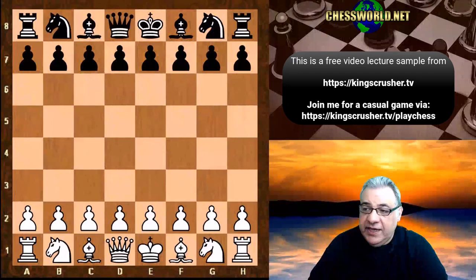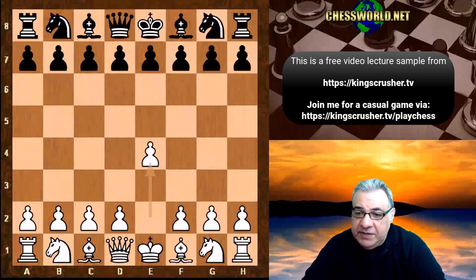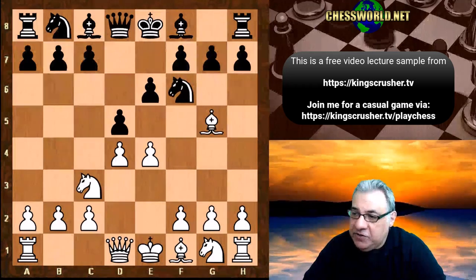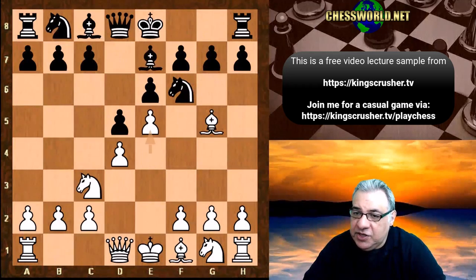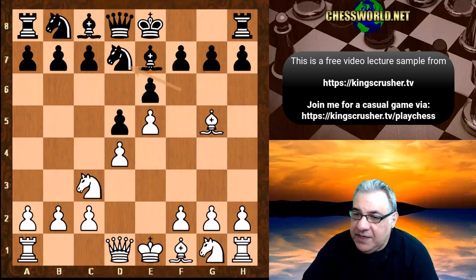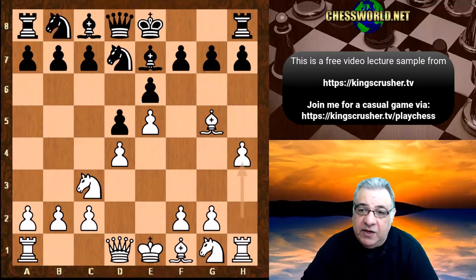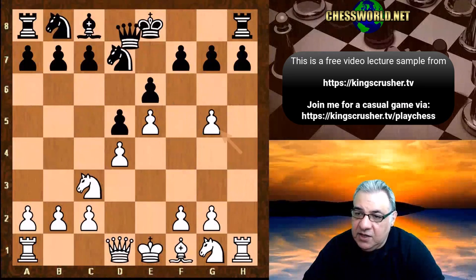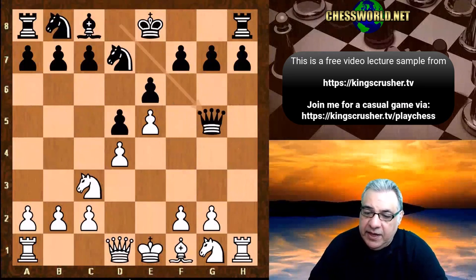This is Stockfish 8 against AlphaZero in the 2018 match. The opening position given by TCEC - the Top Chess Engine Competition - is a French Defense, and we go into the classical variation with Bishop g5. This is actually one of my favorite gambits - the Alekhin-Chatard Gambit, which I've used myself in over-the-board chess with success. It's a really fun gambit. We have Bishop takes g5, h takes, so we get a semi-open h-file with pressure.